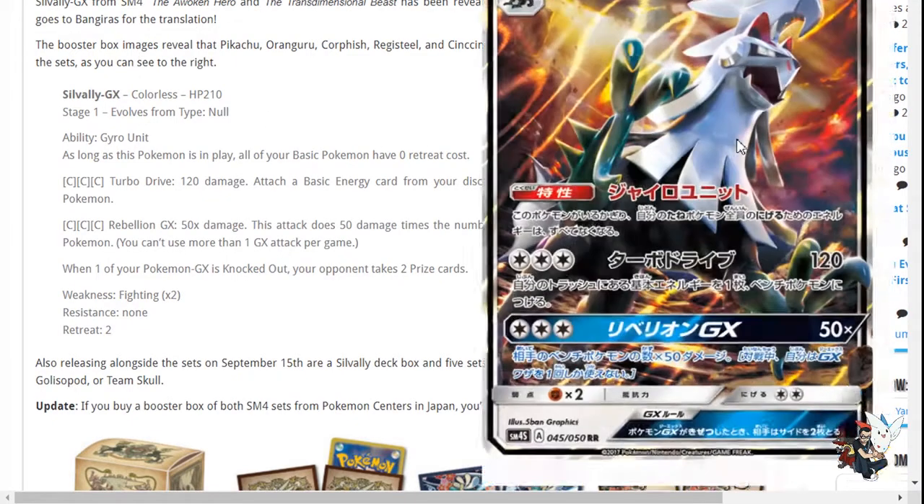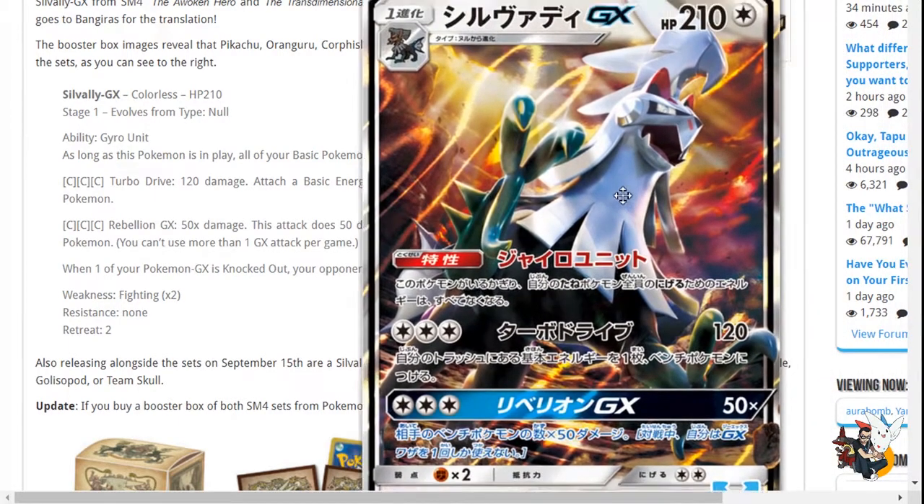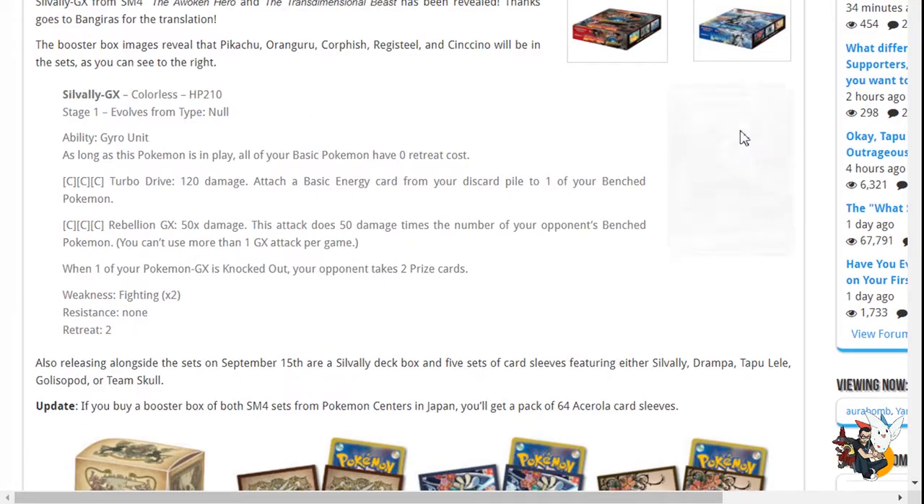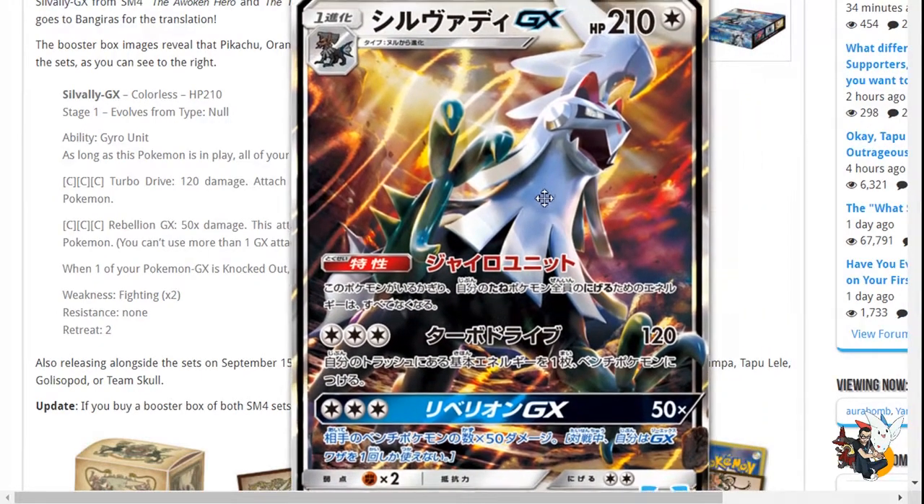We also have the full-art Silvalli. Silvalli is a Stage 1 Pokemon — I believe we had Type Null revealed already. It has an ability and two attacks. Its ability is Gyro Unit: as long as this Pokemon is in play, all of your basic Pokemon have zero retreat cost. That's not too bad. Turbo Drive does 120 damage — attach a basic energy from your discard pile to one of your bench Pokemon.